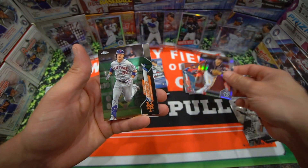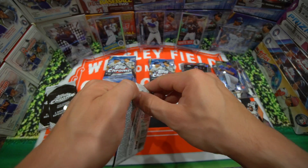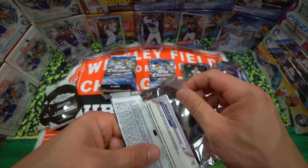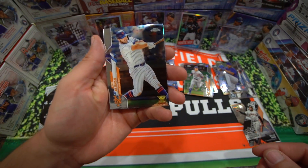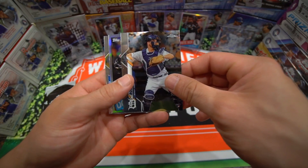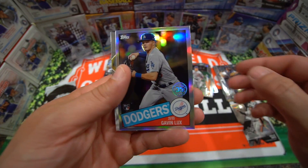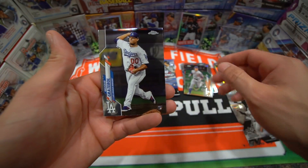We have Trea Turner and a Michael Conforto. A couple more packs for the first blaster. Pete Alonso — gold cup card, that's our first one of those. Put that with the rookies. Jake Rogers is gonna be the rookie. Another Gavin Lux — we have one of these already, but that's a nice one, even though he got sent down to the minors. And Graterol.